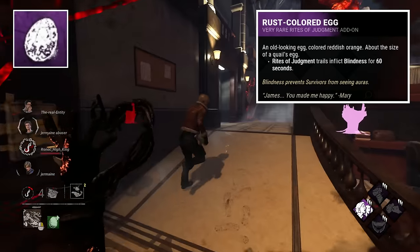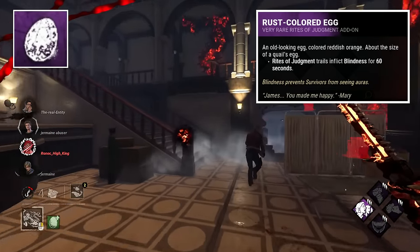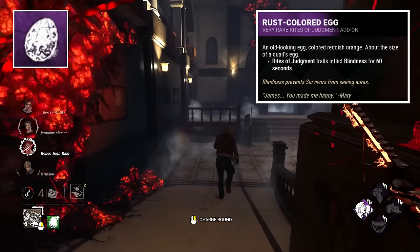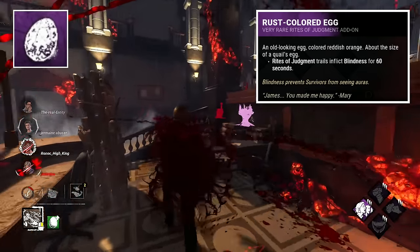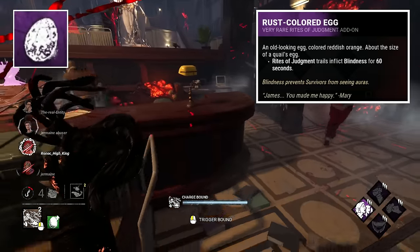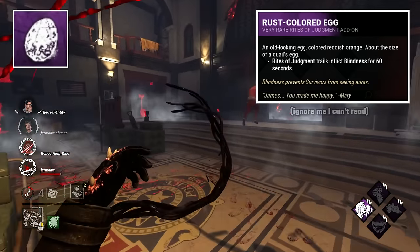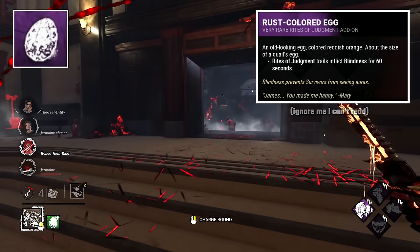Rust Coloured Egg is next up, and one that isn't so appealing either with the rusty texture it's described to have, and the texture that appears on the addon's image itself. It's much smaller too, being similar in size to a quail egg. Nonetheless, it's intriguing, and does have a quote from Maria, who we recently got in the game.